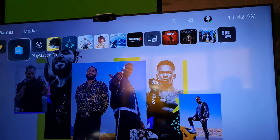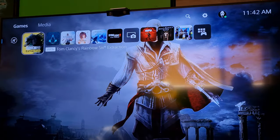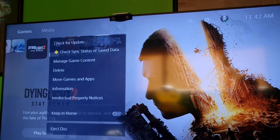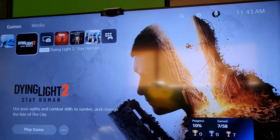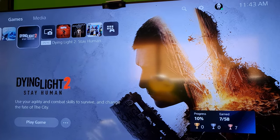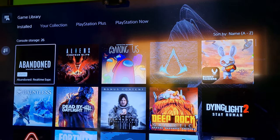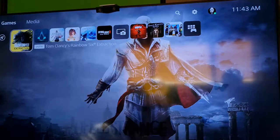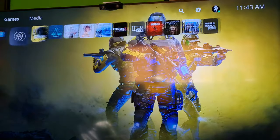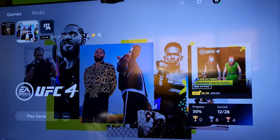The games added to Keep in Home will all stay on this screen. Let me go ahead and add the new Dying Light 2 to Keep in Home — now it will not hover over to my library, so it won't be difficult to find that game. So the games I added to Keep in Home will all stay on here, and that's a really cool feature.